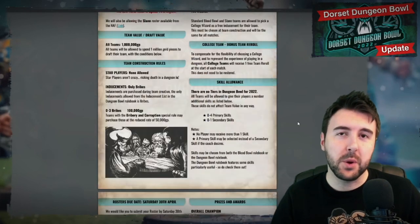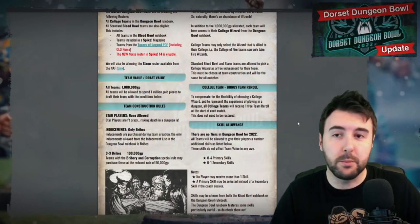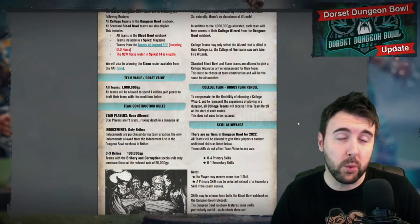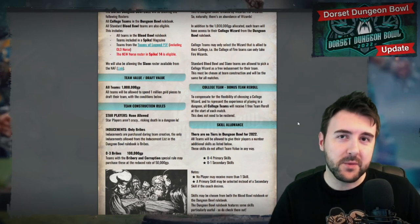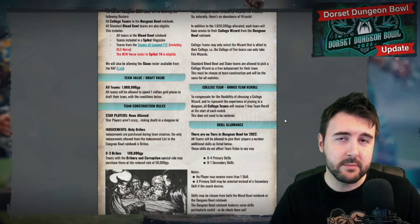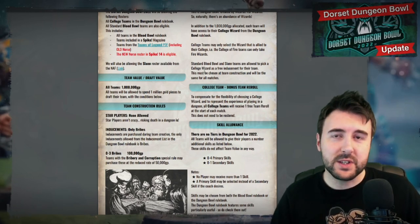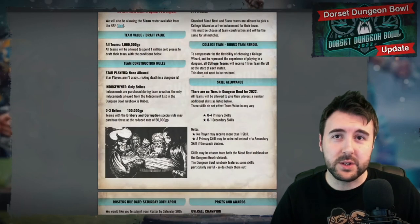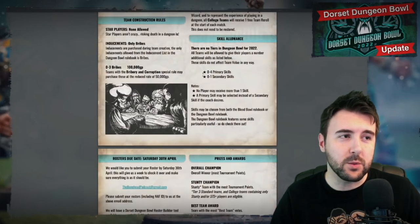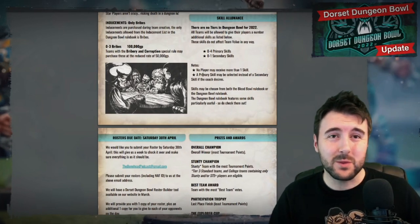Do not forget, if you are running a non-Dungeon Bowl team - so taking a standard team like new Norse or dwarves or something like that - you must choose a wizard from the Dungeon Bowl book. So choose a college to align yourself with. It's cool, you get a free wizard. If you don't select a wizard, you won't get a wizard on the day. So make sure that when you are submitting your roster, you choose a wizard and let us know. Let us know your NAF names as well.